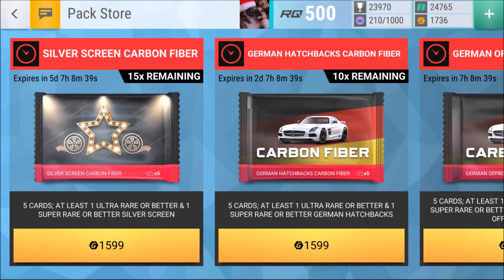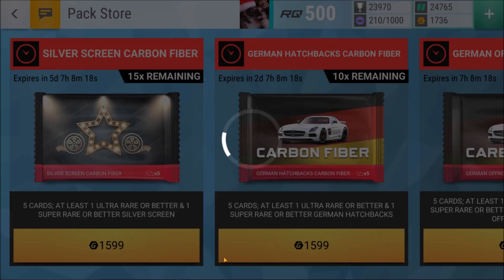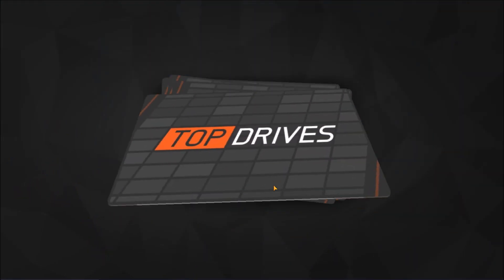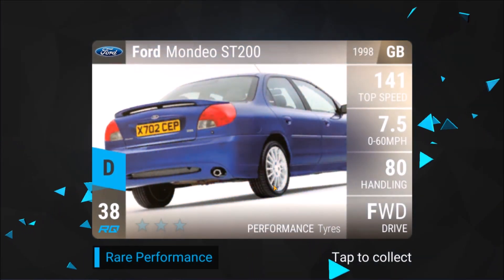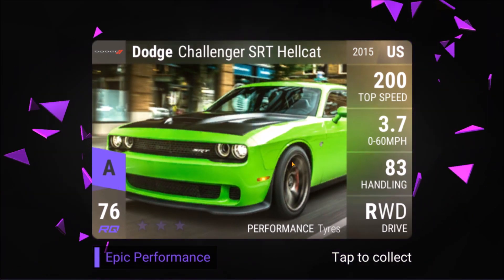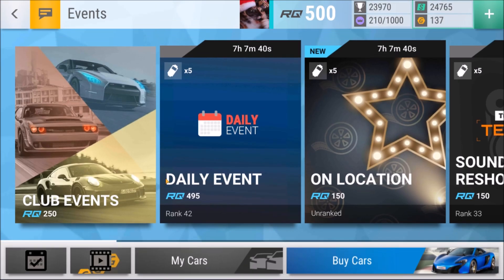I'm doing alright in the challenge, but in order to even have a chance at getting that Aston Martin I need another Hellcat or some other epic dragster, and I do not have such a thing. So I'm gonna open a Silver Screen Carbon Fiber pack and hope for a legendary, or the Aston Martin Epic or the Hellcat Epic - otherwise I will not get past round 19. We got the Ford Mondeo and... Aston Martin V8 Vantage! Let's go! I can actually do it now! I can continue the challenge!